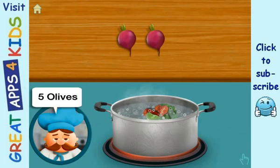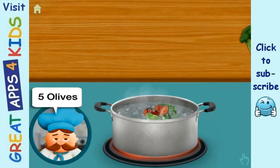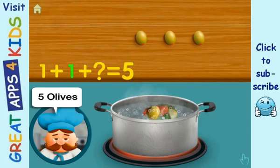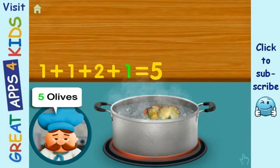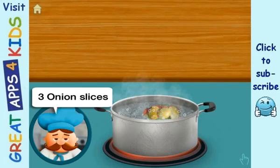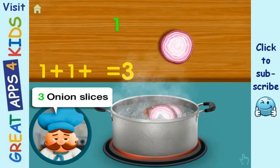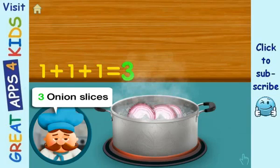We need five olives. One, adding one, adding two, adding one, all together equals five. We need three onion slices. One, adding one, adding one, all together equals three. Very good!